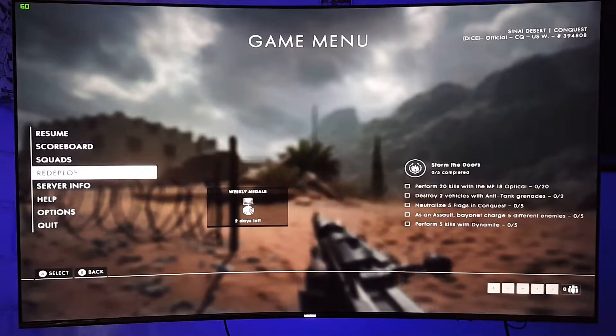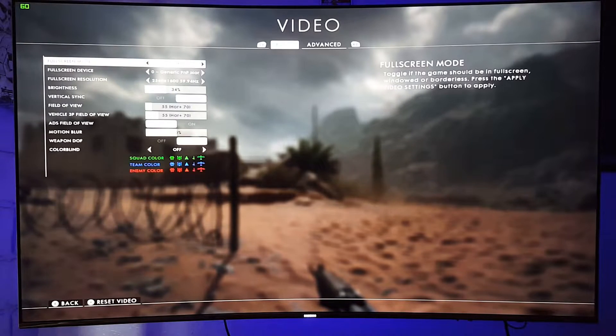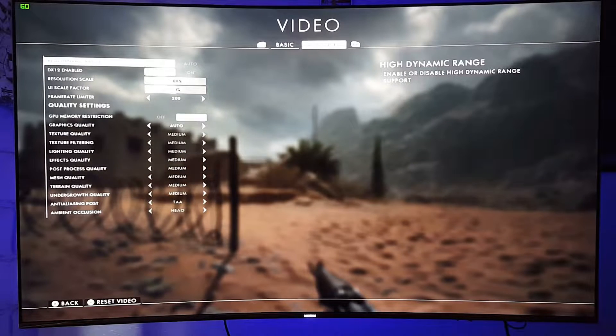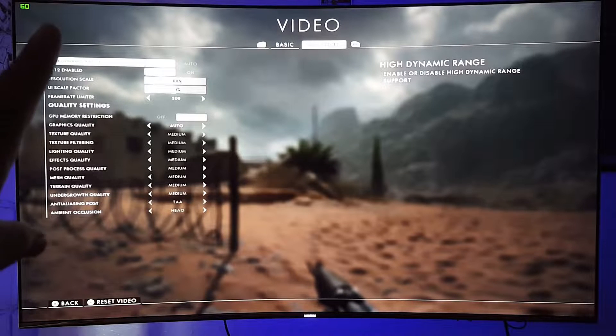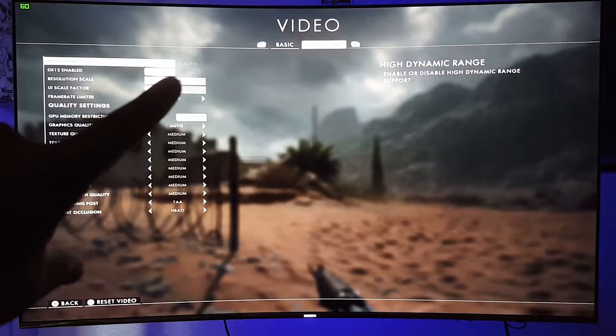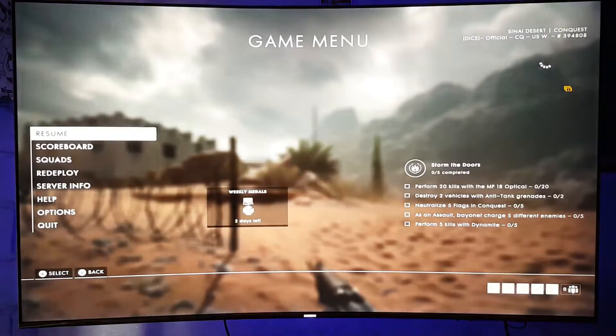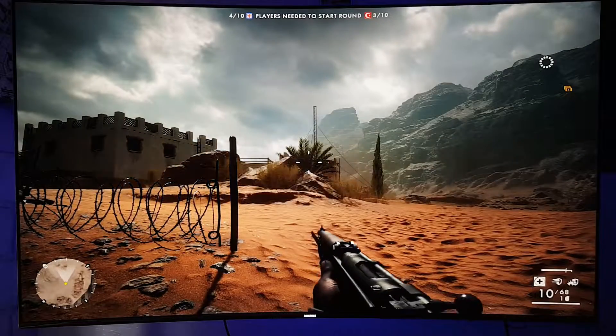Let me show you right here the options — we're going to go to Video. You guys can see HDR is actually right here on top: high dynamic range. You can see it, and it's off right now. I'm going to switch it to auto and then we're going to have HDR.